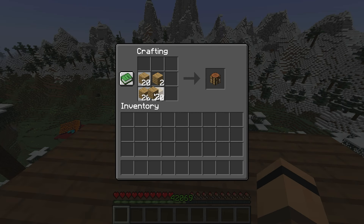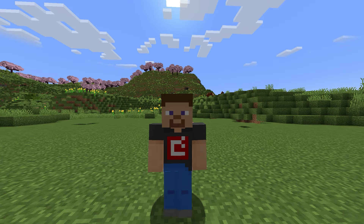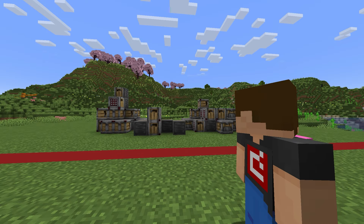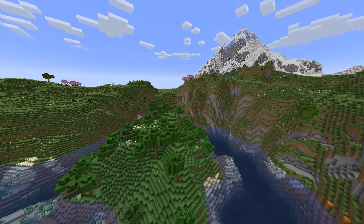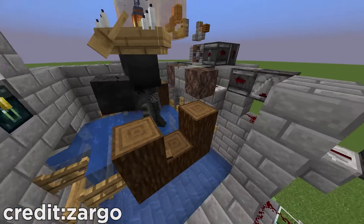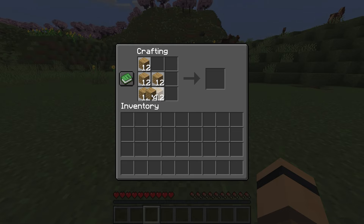Mojang may add all these new redstone items and ways of making things automated, but there was always a red line that Mojang never crossed, and it was crafting. No matter what, in vanilla Minecraft, you could never fully automate crafting. Sure, you could set a farm to harvest wood using withers, but if you wanted to craft those wooden stairs, you had to craft it yourself. There was no way around it. But now, with Mojang officially adding the Autocrafter, they've broken their unspoken rule about redstone.